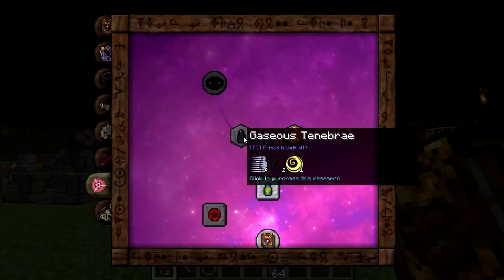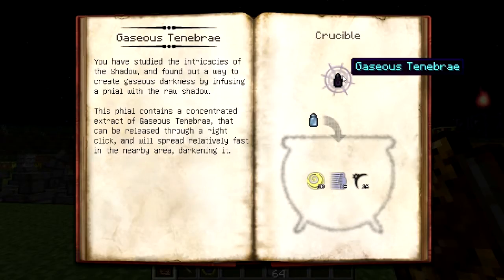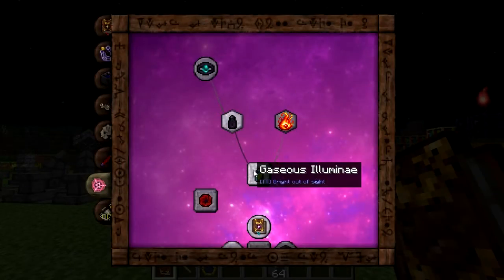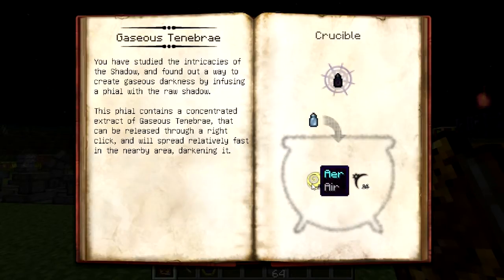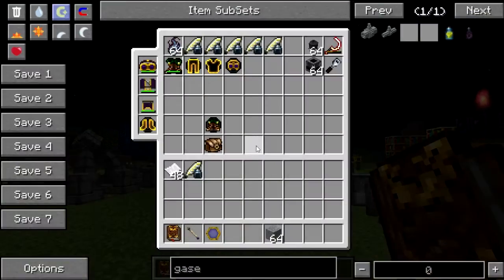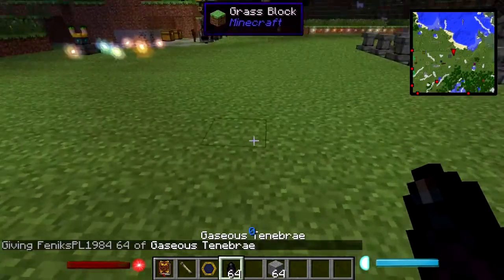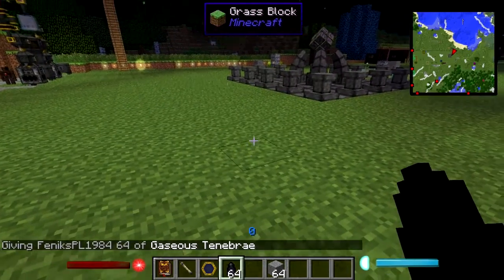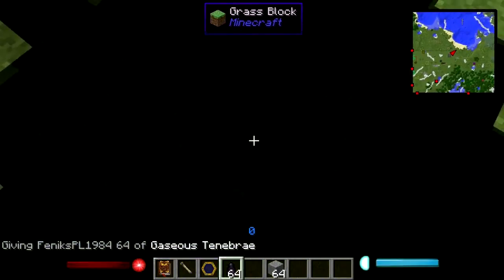Then you have Gazus Tenebri. This works exactly opposite to Gazus Illuminae — Gazus Tenebri darkens the area. To make it you need Tenebrae, Motus, and Air. Let me show you — you release it and as you can see it creates darkness.